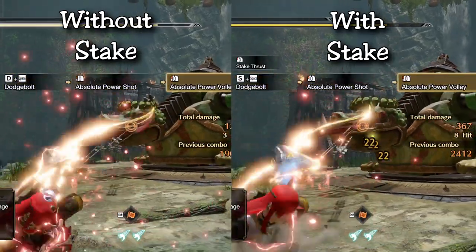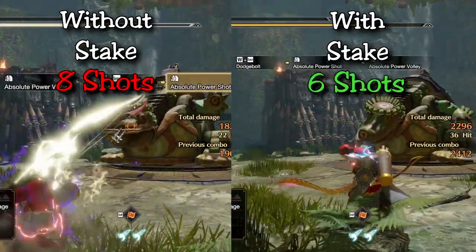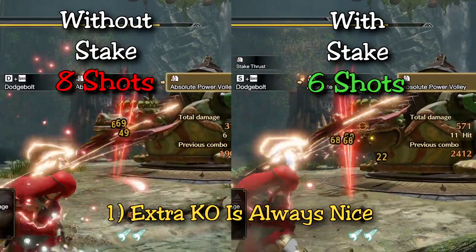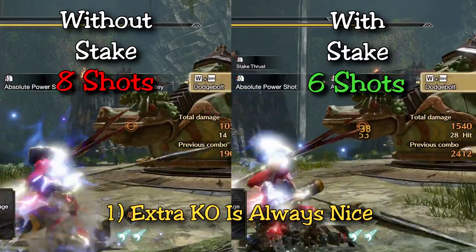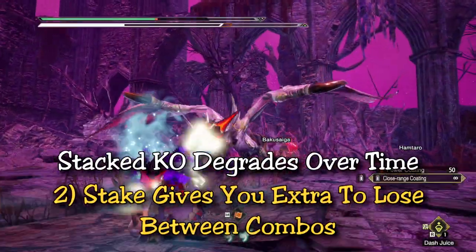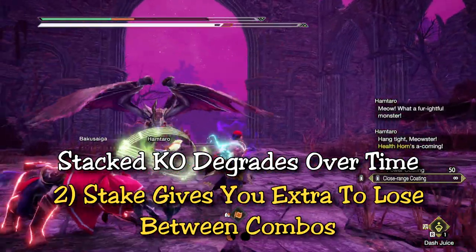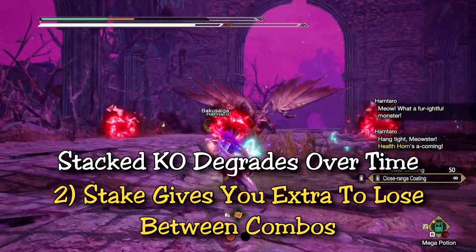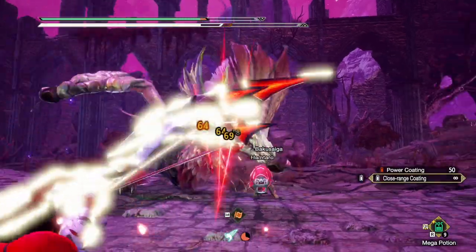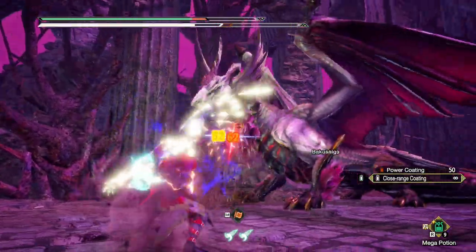In this clip using the training dummy — which is the most ideal situation — it takes 8 shots to get a KO without the stake, and 6 shots with the stake thrust. Scaling this to monsters, it helps for two reasons: number one, it just adds some extra KO, and any little bit helps especially as the threshold gets higher per knock — for bows, this will most likely help you get that second KO. The second reason is KO degradation. If you don't deal enough KO damage on the head, the previous KO does degrade, and this is much more common with bow users since we have so much time between power shots. With the stake thrust, you gain that extra bit of KO which accounts for that degradation occurring between combos. It's not hugely significant but it does help.